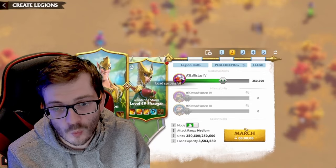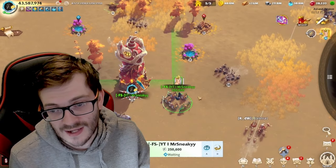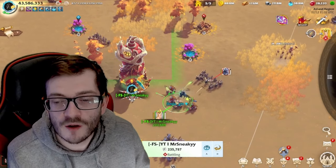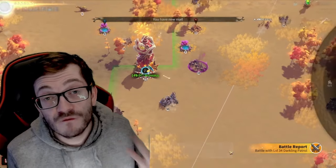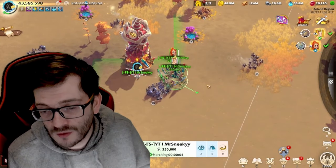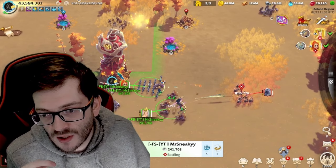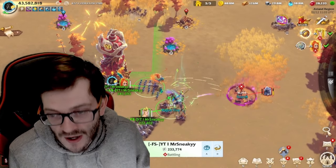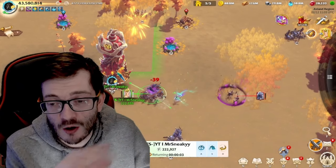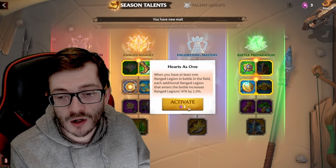With just one march out, there's no damage buff occurring from Heart as One. You can attack here to get a baseline for normal attack damage. You can see we're hitting 3.4 to 3.5k attack damage — that's your baseline. Now we're getting a double ranged march out to check numbers before activating Heart as One. We're hitting 4.9, going down to 4.725, which is the lowest base attack number I've seen — no critical multipliers, no talent page triggers.